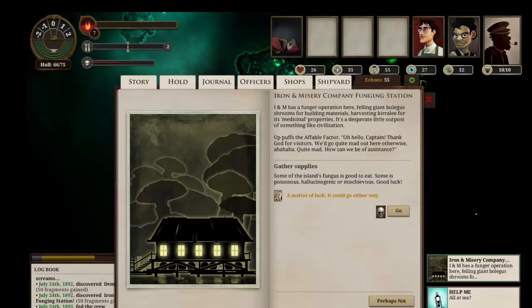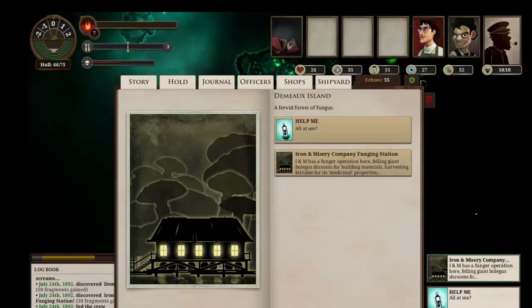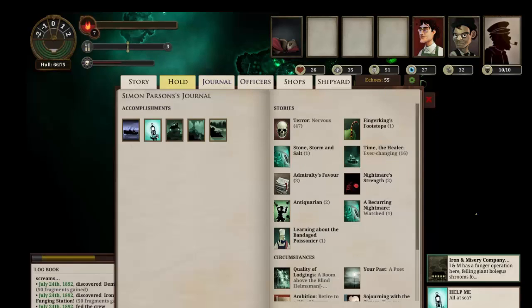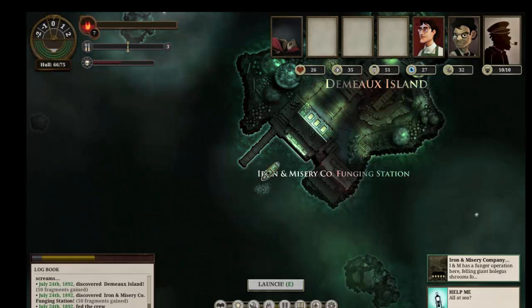Do we dare gather supplies again? Why not, let's try it. We've gained two terror, we've gained one supply, and we were fortunate. Not bad. There are shops here, but they're expensive. There's nothing else we can do here by the looks of it, so let's leave the dock.